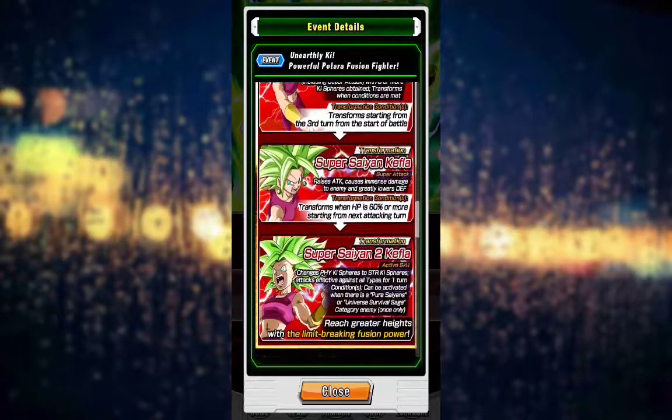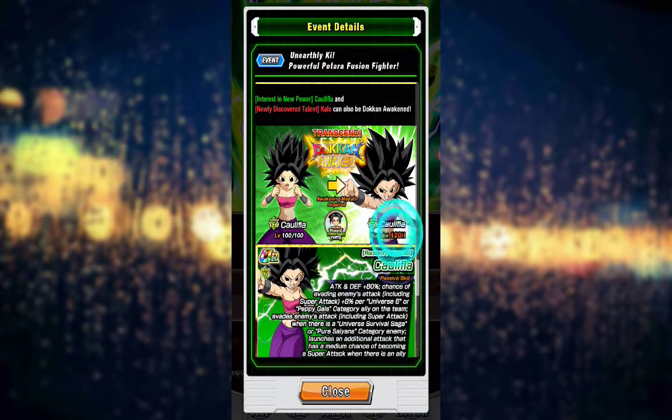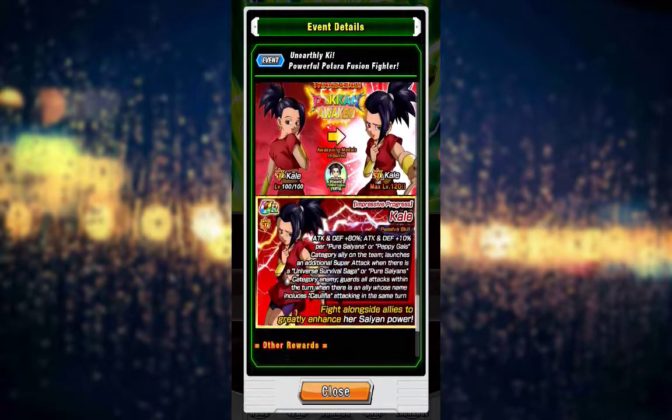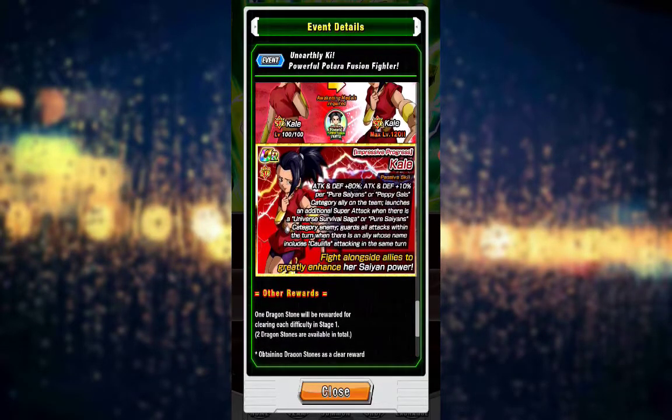I'm rambling on now. But that's Kefla, that's Vados. The Kefla Dokkan Awakens - my god, her passive skill is insanely a lot. She also Dokkan Awakens. And since we did pull that Kale, she also Dokkan Awakens as well. So I will be getting her super attack up and also Dokkan Awakening her.